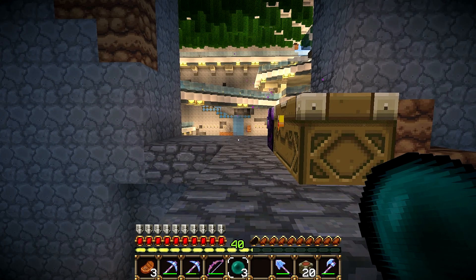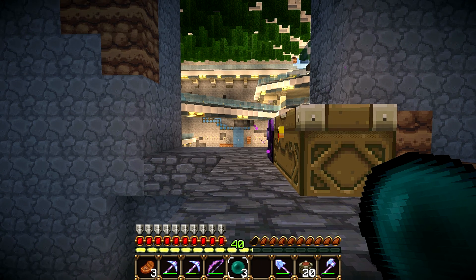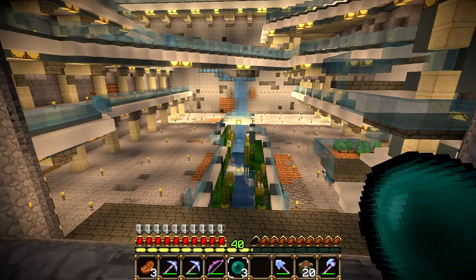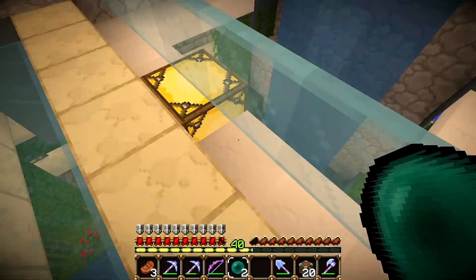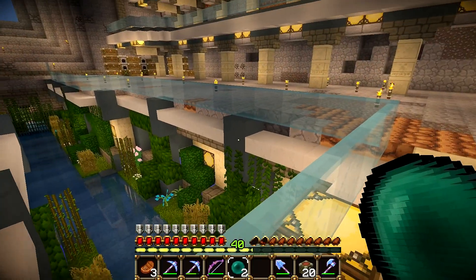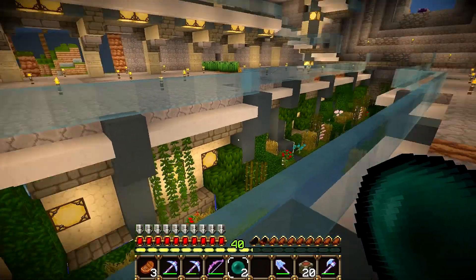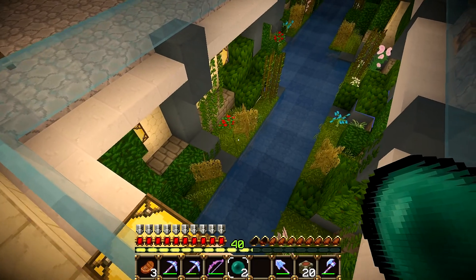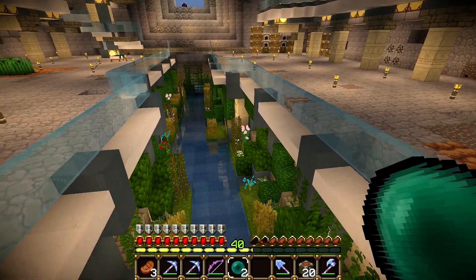We are now back at my base and I did a lot of progress down here — I want to show you. As you can see, I completed the channel. Let's have a closer look. I added some cyan-stained clay pillars here, and the walls are out of sandstone and stone bricks. And here you can see the grass blocks — I needed the shovel to get these grass blocks. And a lot of plants down here; it's looking awesome, it has a very natural look and I really like it.